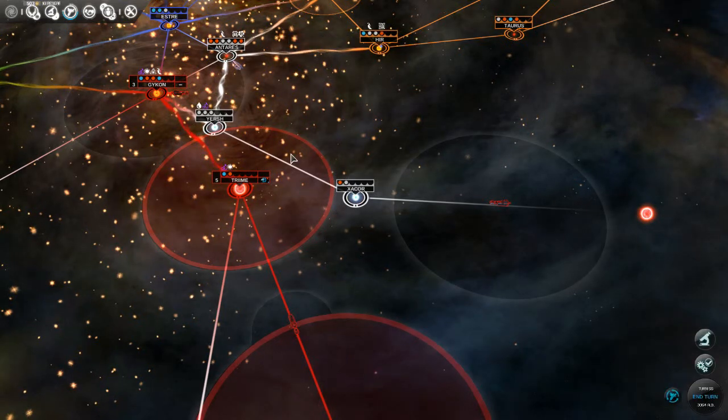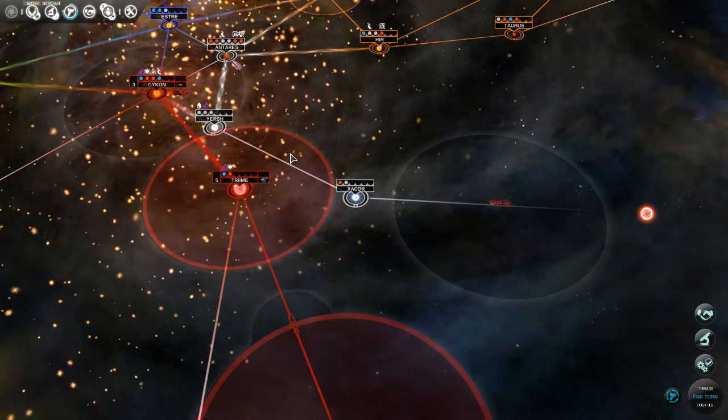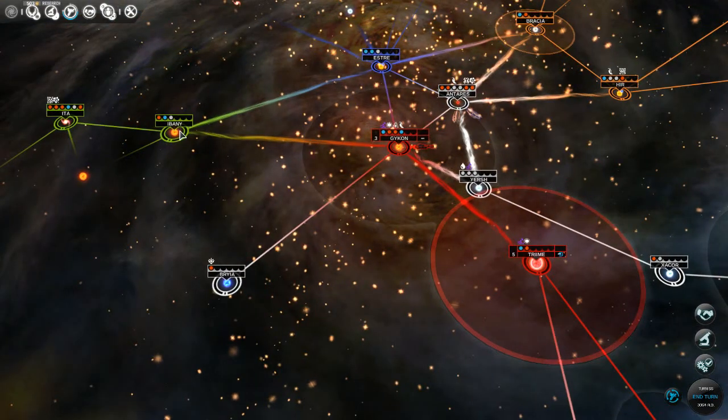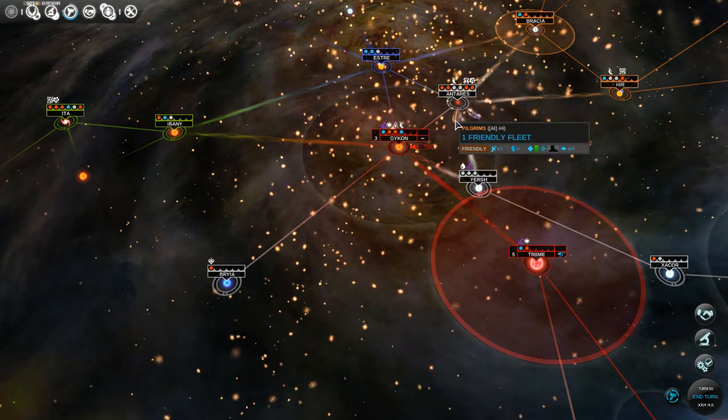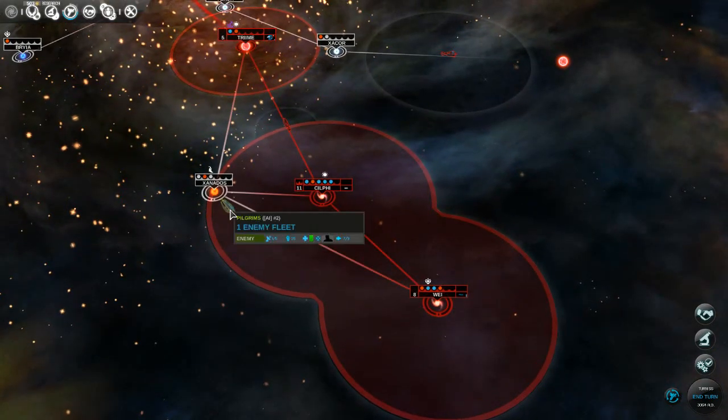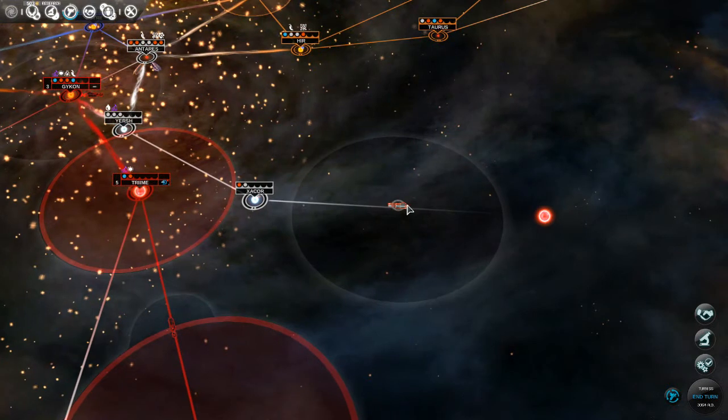I think I'll create a dreadnought attack force with two dreadnoughts and a repair ship, so we'll make them here and then go start harassing some other civilizations. Green is probably still Cold War - yeah, it considers it an enemy.